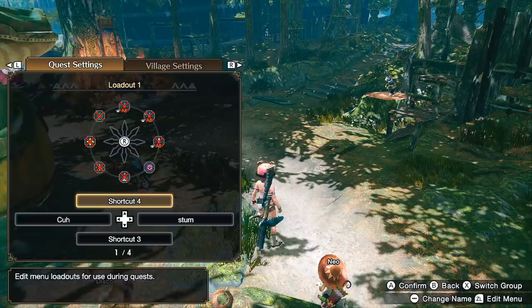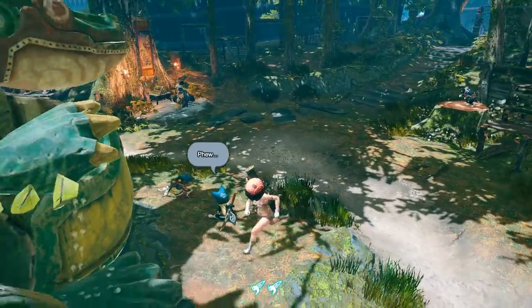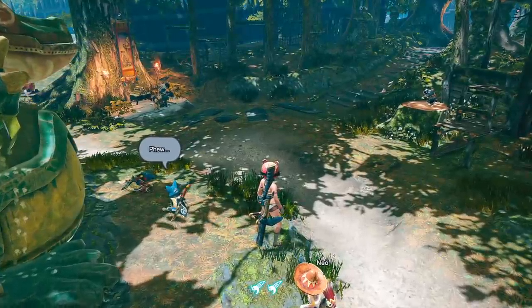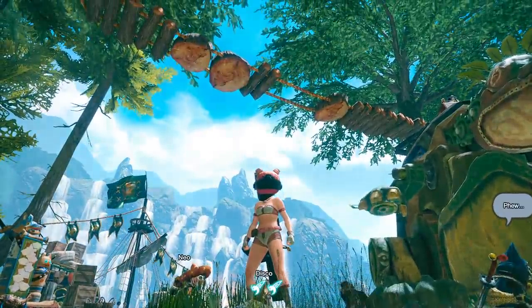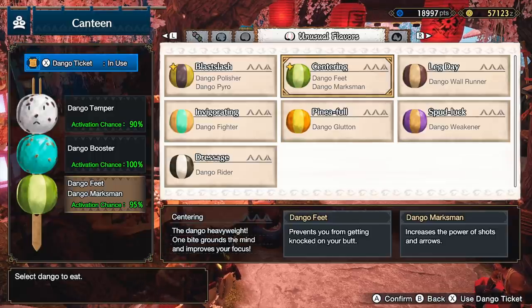Those are the main mechanics to be concerned with for this hunt specifically. I thought I'd throw in that shortcut for you guys in case you weren't aware of the mechanics, since I don't plan on making a full guide. The last thing you need to do is eat food for Booster, Temper, and Marksman — all of these will increase the damage of your shots. And now you're finally ready to fight Narwa.